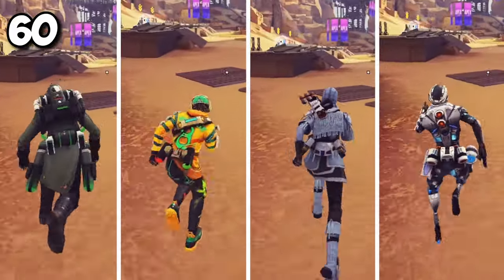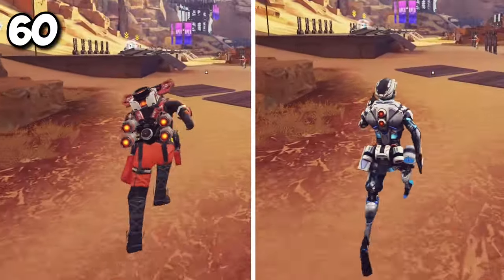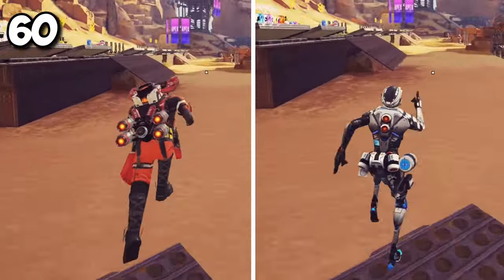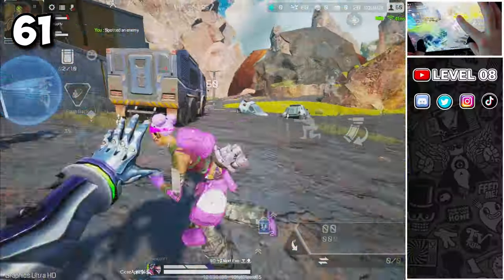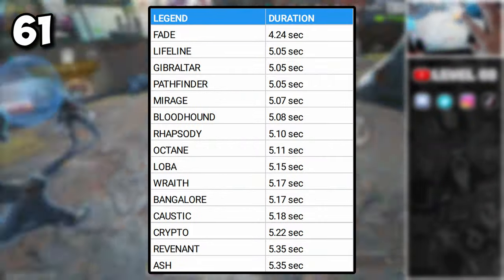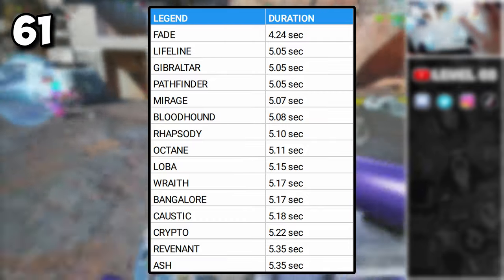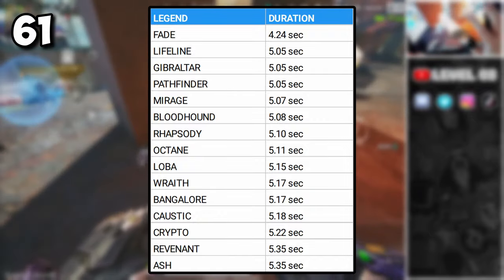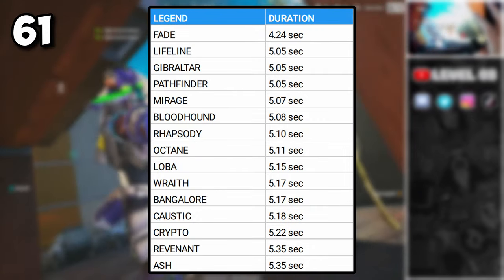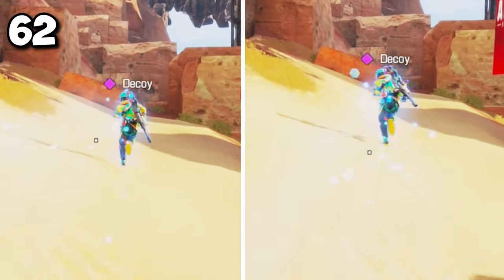All legends have the same base velocity, which means they run at the same speed — Gibby is not slower than Octane; it's just his size and slow running animation making him appear slower. Some legends' finishers are quicker than others — for example, Fade's basic finisher animation is 4.24 seconds long compared to Ash's at 5.35 seconds. Even milliseconds can matter: a quicker finisher can save your life while under fire. If you jump with Mirage while throwing your decoy, the decoy will have a different running animation.